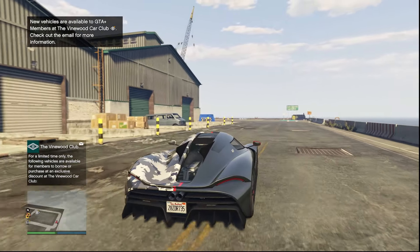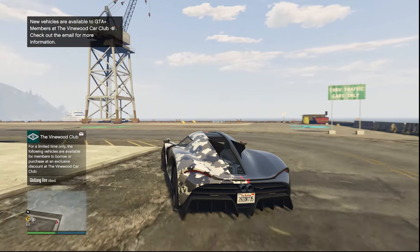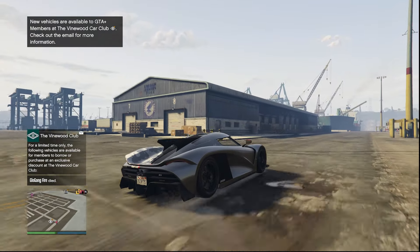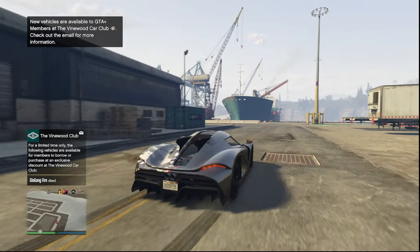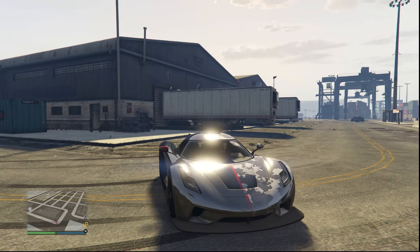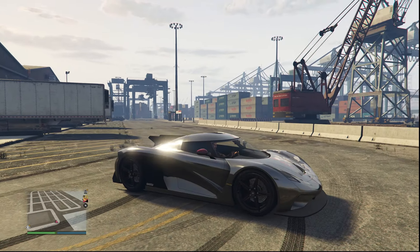Today we're going over the Entity MT, which is one of the best supercars in GTA Online. The Entity MT is this month's GTA Plus vehicle of the week, so it is completely free if you are subscribed to the membership. This is easily one of the best vehicles we have ever gotten for GTA Plus, so you're definitely going to want to go and grab this one.